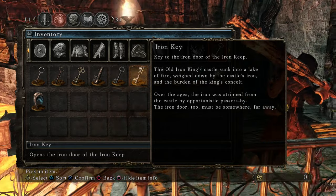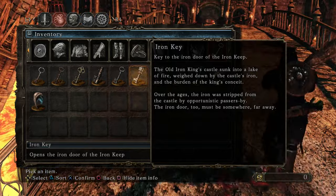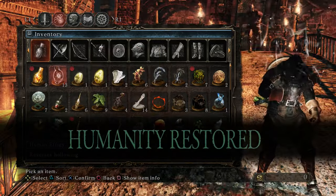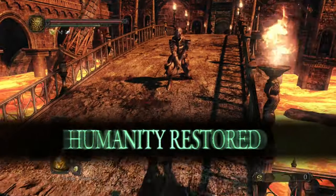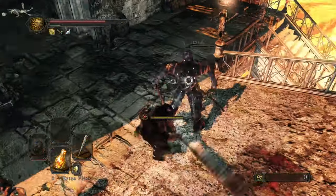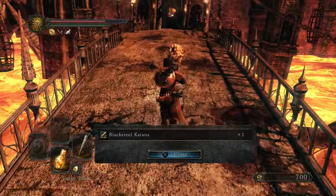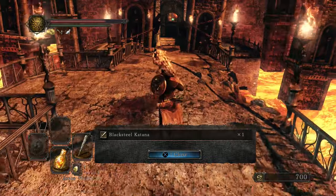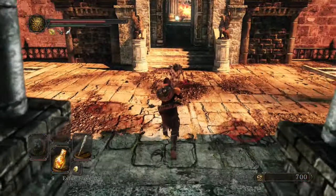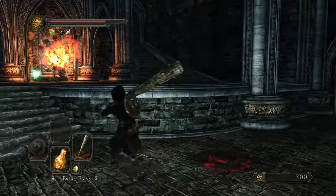"This iron door too must be somewhere far away" — I think that's an added line. I'm pretty sure that wasn't in the original version. I guess they added that to make it clear that you use it somewhere else, which wasn't terribly clear originally. They must have upped the drop rates across the board or something because I'm getting a lot of drops. And I know what weapon I'm using next episode — I love the Black Steel Katana. It's probably my favorite katana, tied with the Bewitched Alonne Sword.